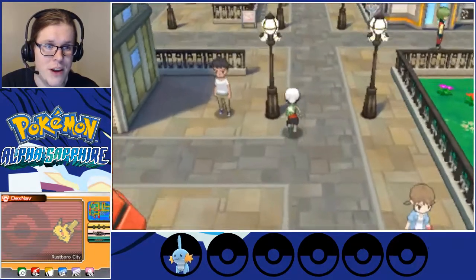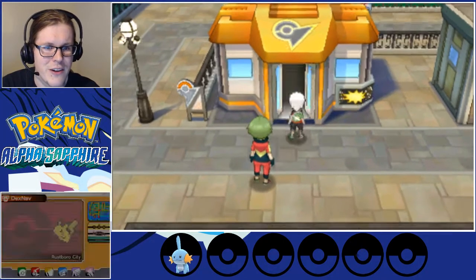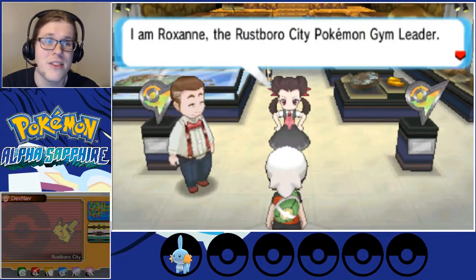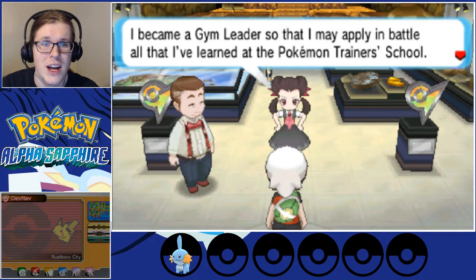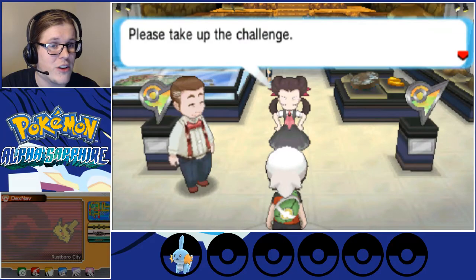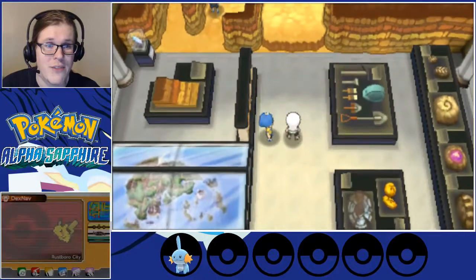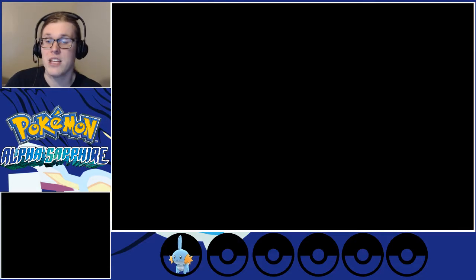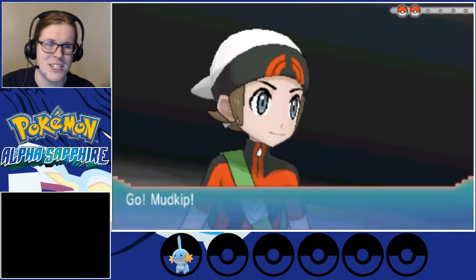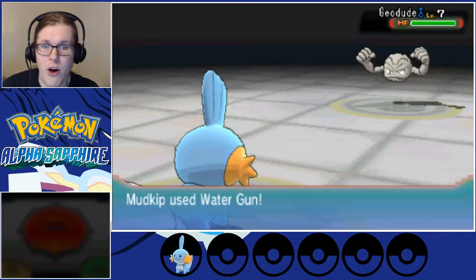There is the gym right up here. Nice trainer hiding next to the gym — once you get a gym badge, you really start to feel like a trainer. There's the gym leader right here. Hello, I'm Roxanne, the Rustboro City Pokémon Gym Leader. I became a gym leader so I may apply all that I've learned from Pokémon training school. I'll present you with a gym badge as proof of your strength as a trainer. We have to get through the gym trainers to reach her. They train up in this gym as well — unfortunately that means they have the same rock-type weakness.